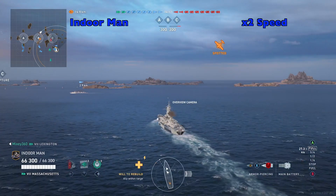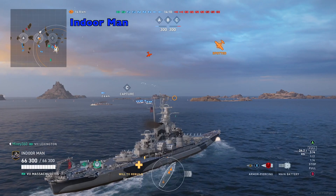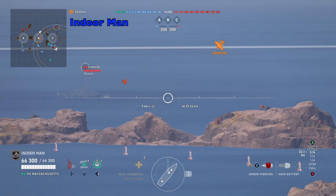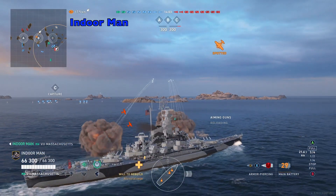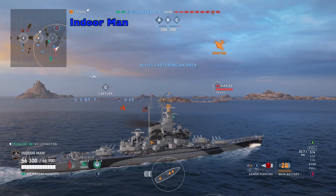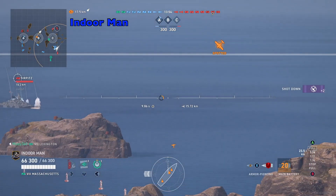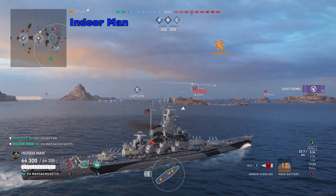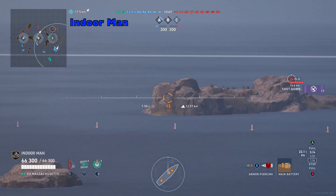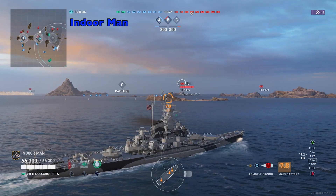At the moment I have my ship mostly outfitted for a secondary build. I'm not really set on anything yet and I'm just having some fun with it. I'll be getting the Bismarck soon so my secondary experiments will probably shift over to that. I actually only have one skill right now that's set to AA and none of my upgrades are set for it either, so this isn't even close to the maximum AA potential. I don't see too many aircraft carriers in the game — it's just sporadic, so I haven't found it worthwhile to outfit anything with super AA.